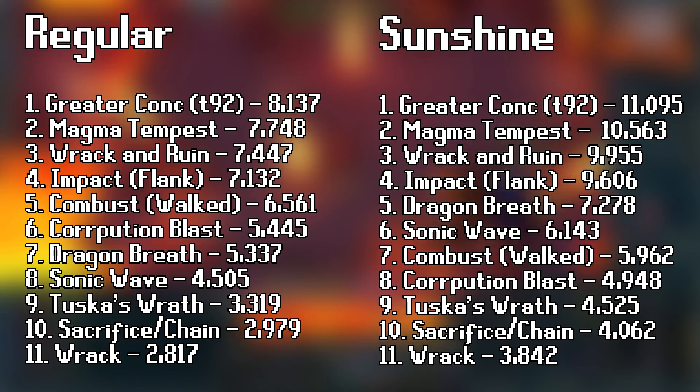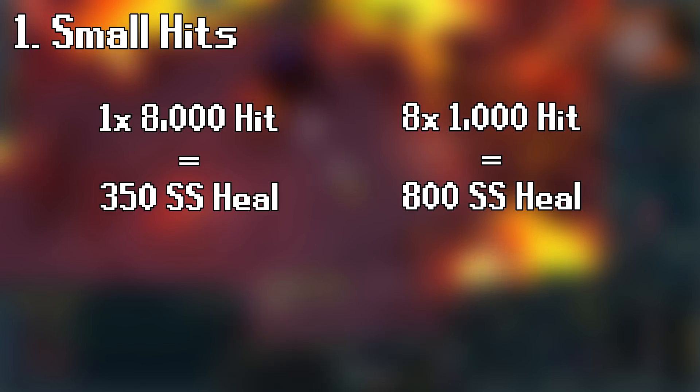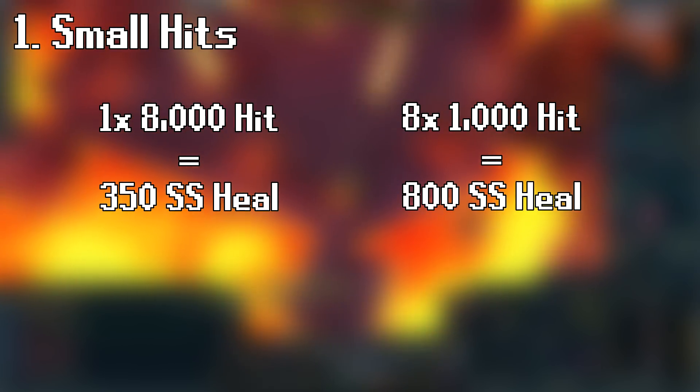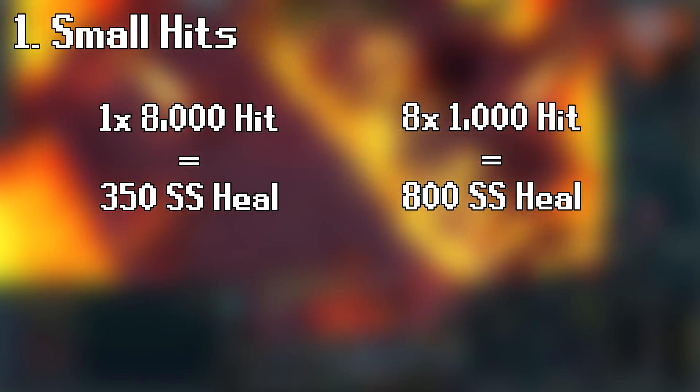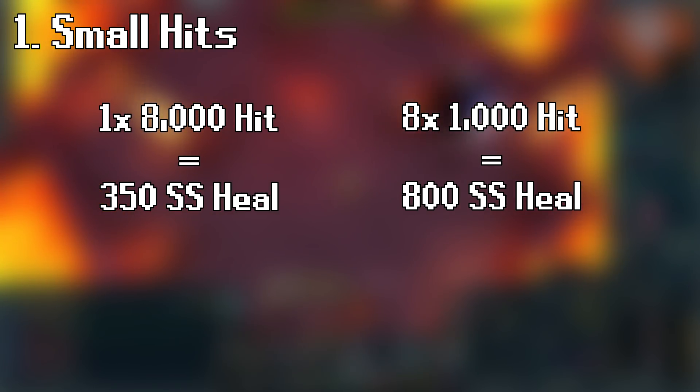Now that we know Magma Tempest is very good in terms of pure raw single target damage, let's talk about its synergies. First of all, small hits. This is probably the worst of the four synergies, but in the majority of PVM, multiple small hits are better than one larger hit of the same value. This is because SoulSplit has diminishing returns — hits above 2k heal for a smaller percentage, and hits above 4k heal for an even lower percentage. As an example, an 8k hit heals for a total of 350, but 8 smaller hits of 1k heal for 800 total, more than double. The only downside is the new soaking added in for the new Harakon and Zuck fights, which reduces the first X amount of damage, so small hits are much worse there. Finally, you can build up your Reaper stacks very quickly, getting to the +3% hit chance.